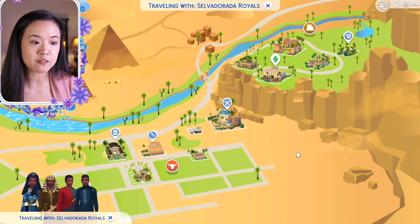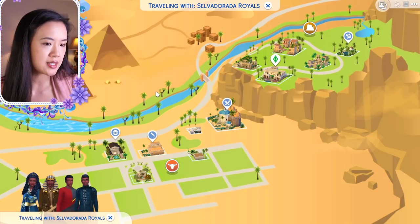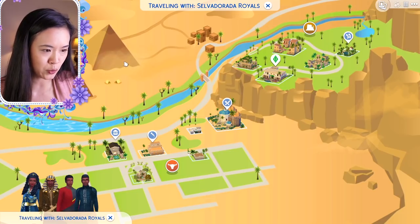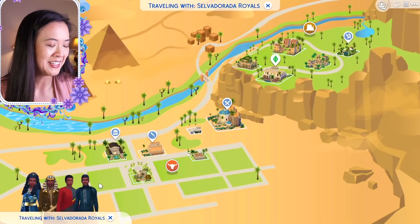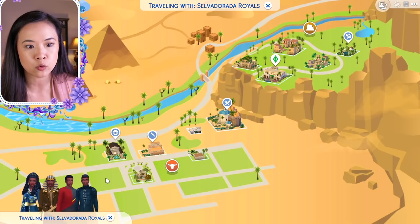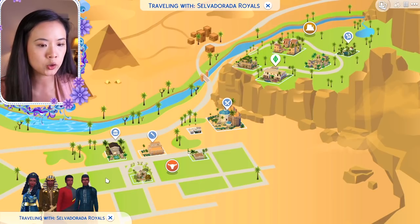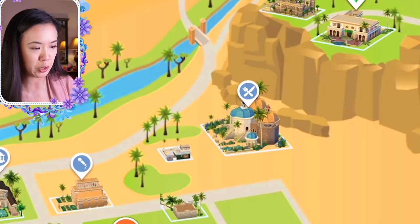This is the map view, done in EA style. The only lot not present from the original Strangerville world is where the lab was — if you hover over it, it still highlights slightly, but you can't actually go there. They replaced it with some pyramids, which is really cool. I'm currently using the Simis family from my Salvadorata Royals save. On my channel I have a royal family series, so I'll link that in the description if you're interested.